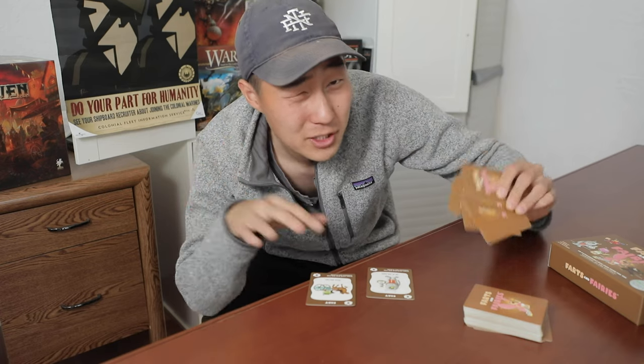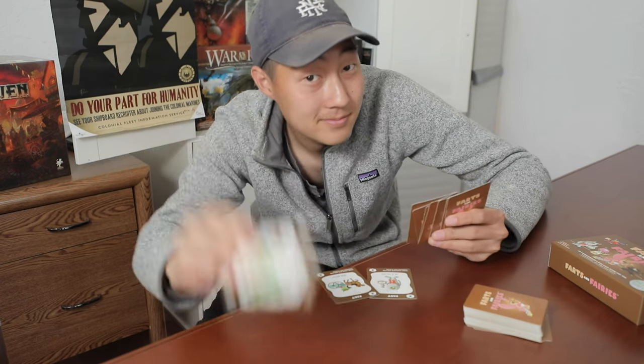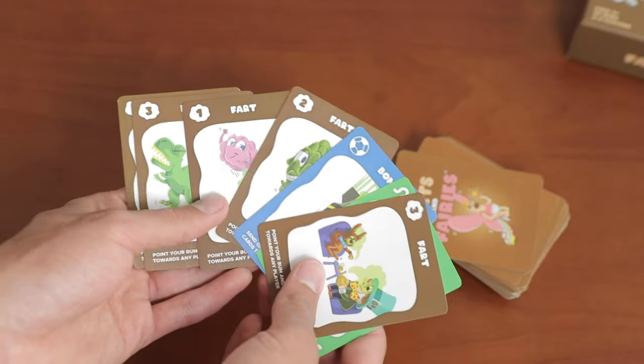To be the survivor of the Fartist, you want to manage your hand of cards to make sure you have the least amount of farts in front of you, represented by these gross-looking fart cards. And then of course, you're farting in your friends' faces with farts from your hand. Yep, passing gas is the key thing going on.